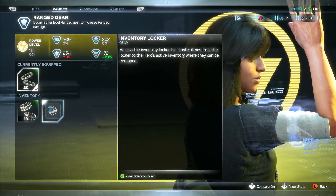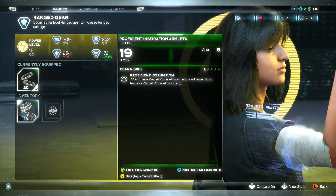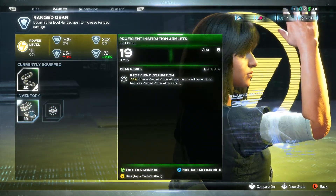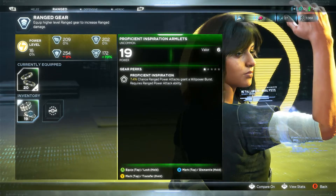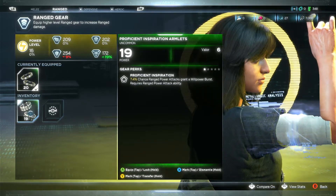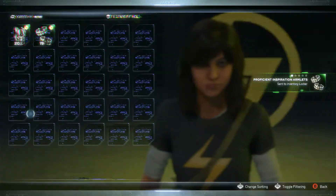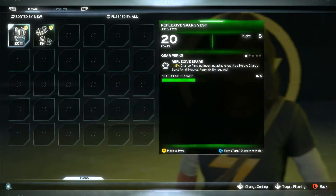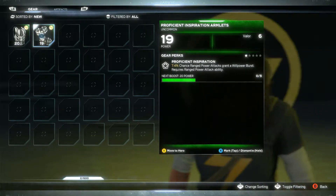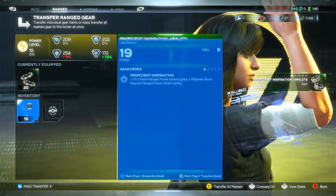You've also got the inventory locker for your gear. What you can do is store gear that you might want to swap out at a later time. You can either dismantle gear for resources to craft gear later, equip it, or mark it for transfer. If you hold Y it goes blue and goes straight into your locker. And to get it out of the locker, you just press Y and it moves it back to the hero.